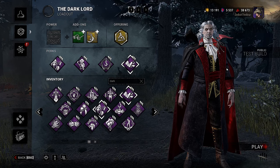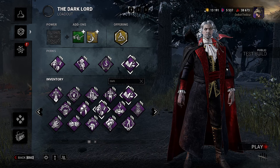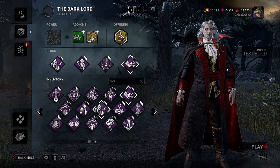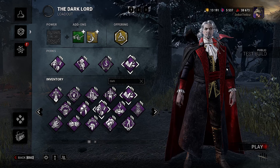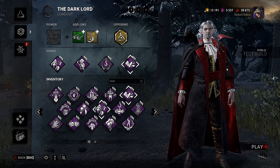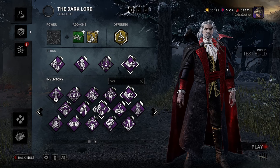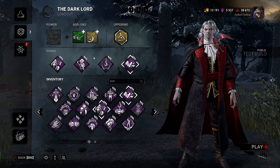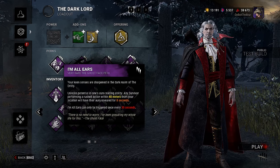Alright, now that we actually got a match of Dracula under our belt, it's time to use a build we think might be good on him — air quotes on 'good,' I'm just trying it out. I'm not super comfortable with his abilities yet, but I'm gonna try a fun build. I don't typically recommend running gen regression perks as soon as you start learning a killer — I think it hinders your ability because you're prolonging the match instead of actually using the skill of the killer.